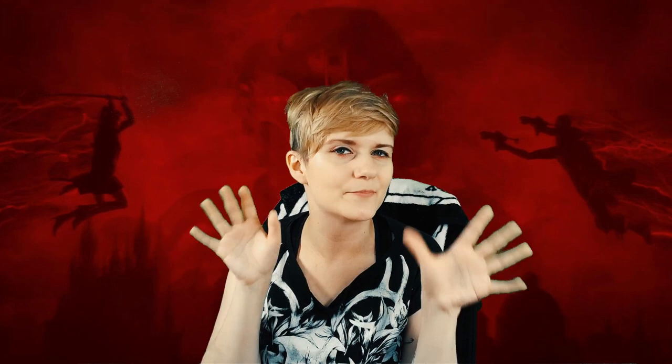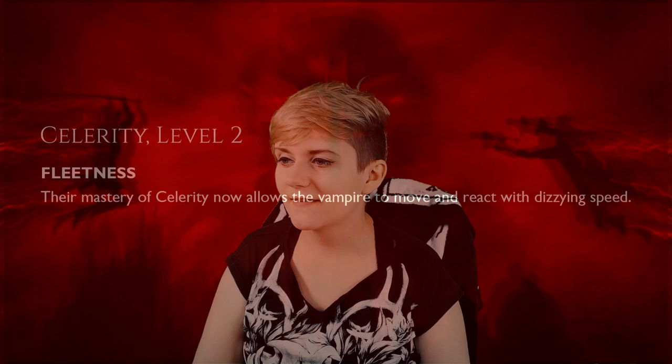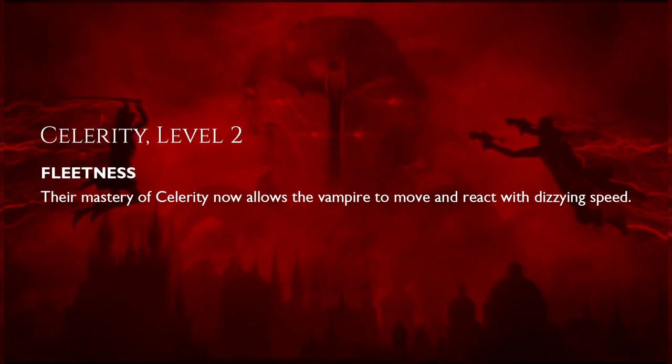For the level 2 Celerity ability, we're going to pick Fleetness — the mastery of Celerity which allows the vampire to move and react with dizzying speed. That's a little extra over what we have in Bloodhunt, so it comes essentially as a discount. Take it.